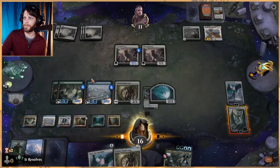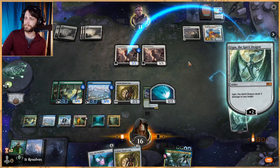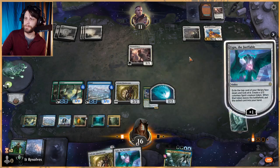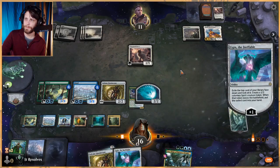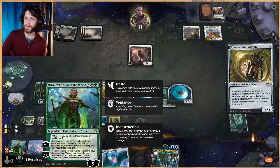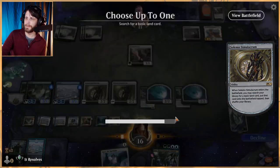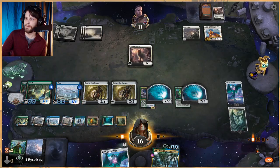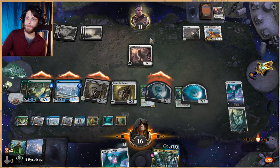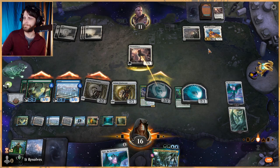Let's just plus Ugin up — it's not going to matter too much here. We could have swept for one and that would have been perfectly fine but we really didn't need to. We're definitely in the driver's seat now. That's our last basic land we can fetch out, and next turn if we really want to we could ultimate Ugin. I think at this point it's pretty clear the writing is on the wall.